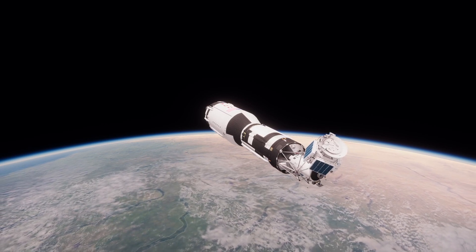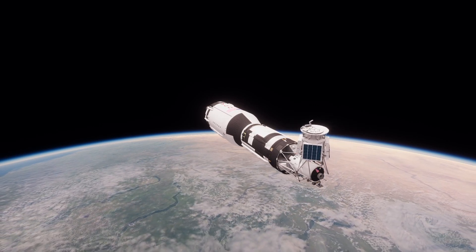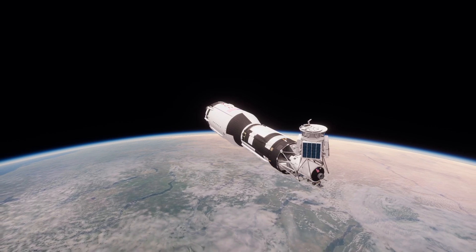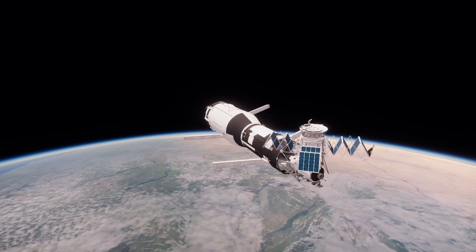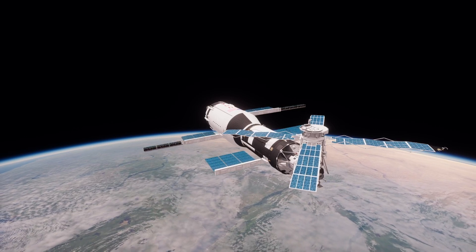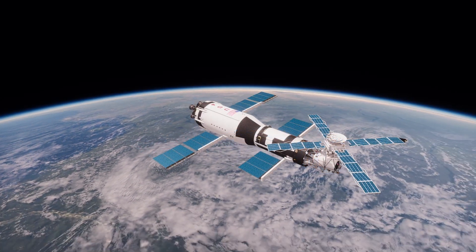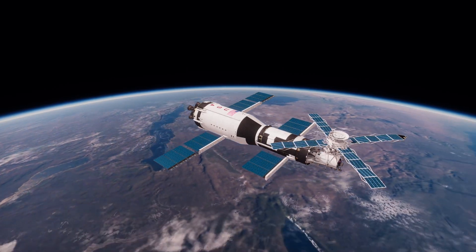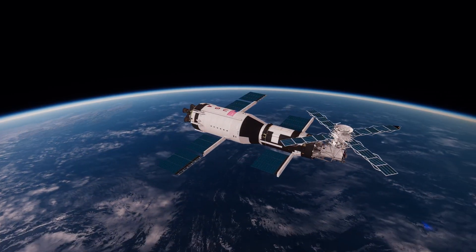So we can rotate the telescope into place. Solar panel deployed. There are some extra solar panels on the S2, which are actually an extended variant. I seriously considered using the damage options on BDB — the Blue Dog Design Bureau mod — where some of the heat shielding and one of the solar panels can be destroyed on launch. However, I decided to have this be an idealized version of Skylab.